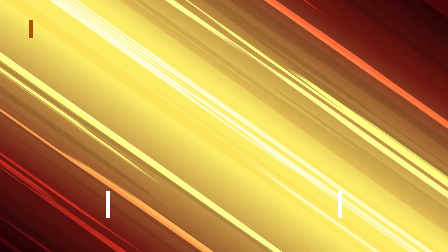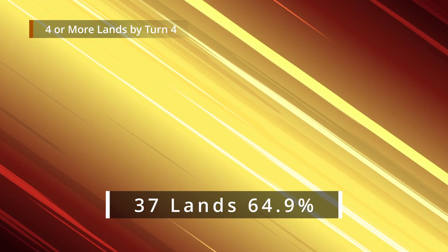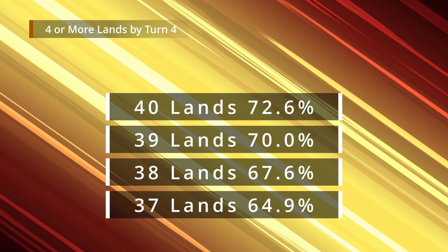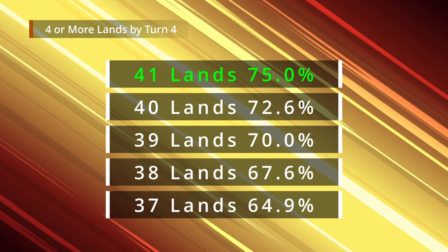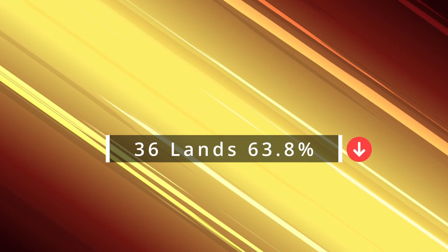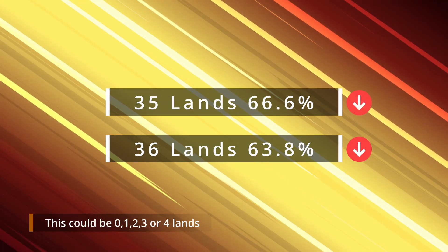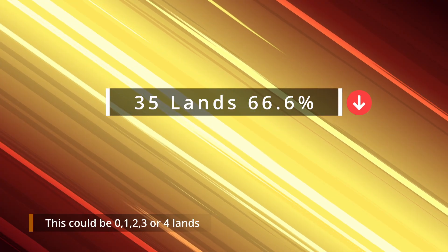Let's start with lands. Thirty-seven lands will give you a 64.9% chance to draw four or more lands by turn four. Thirty-eight lands gives a 67.6% chance; thirty-nine lands gives 70%; forty lands gives 72.6%; and forty-one lands gives you a 75% chance of drawing four or more lands by turn four — meaning you can cast your commander without any other assistance. If you are running 36 lands, you have a 63.8% chance to draw four or less by turn four, meaning you are more likely to whiff. Thirty-five lands gives a 66.6% chance to draw four or less, so as you can see, you are more likely to whiff.